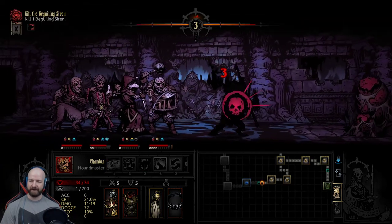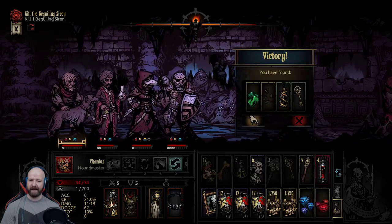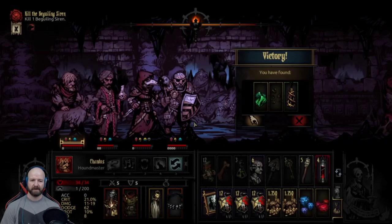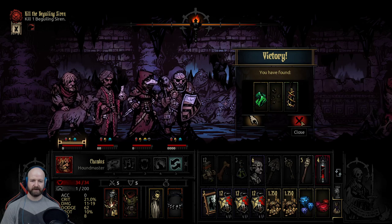I feel like on turn one I should be getting in the habit of using Bolster and then using God Ally on one of these two, because both position two and three are very very fragile.